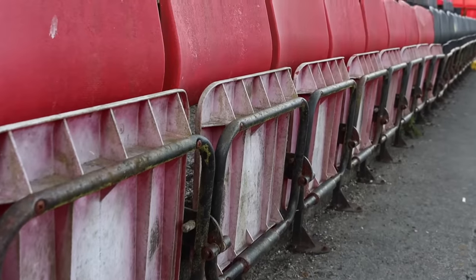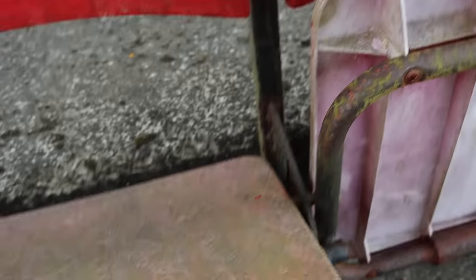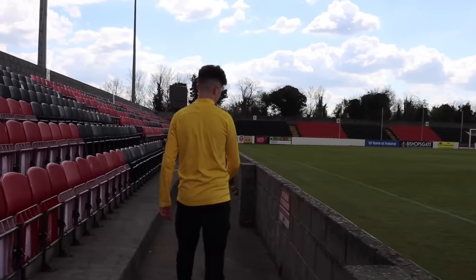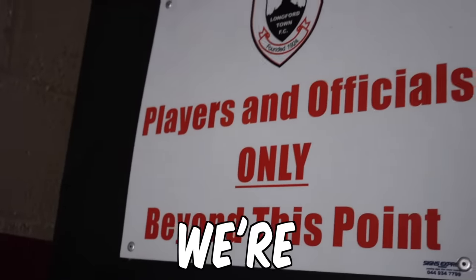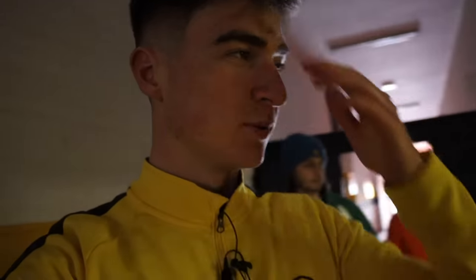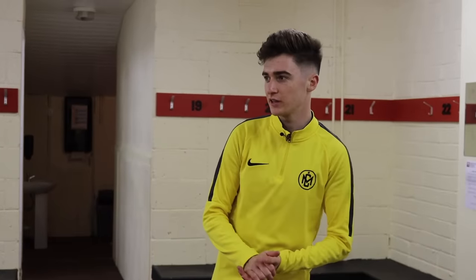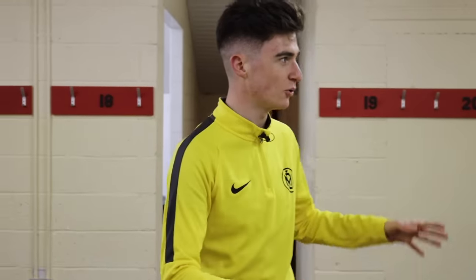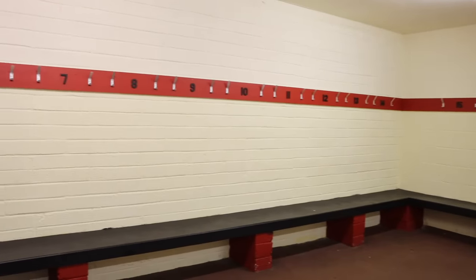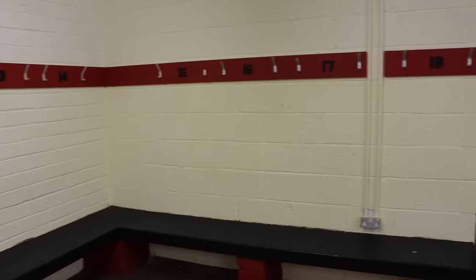After our quick look around the stadium, we headed inside towards the players' entrance. We're not players or officials, but we're going to do it anyway — we did have permission, by the way. So we're in the away dressing room. It is quite interesting to see that it's just quite basic. There's no fancy screens on the wall or anything — it is just the bare minimum for a dressing room. It's not bad though.